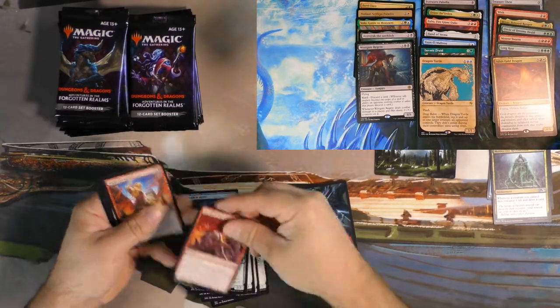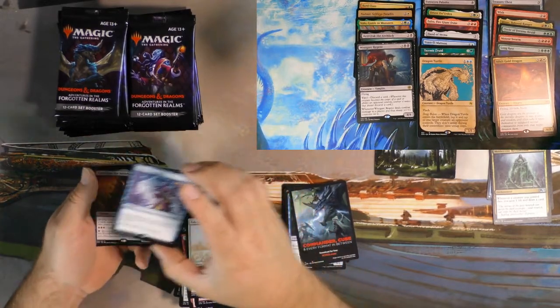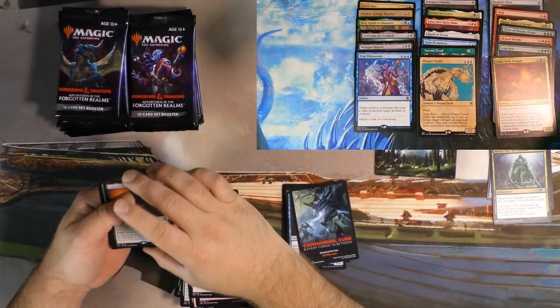You see a pair of goblins — well, kill them. That's the bit, right? True Polymorph — great card, everybody's favorite Magic or D&D spell, right?